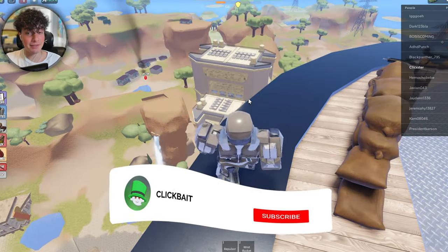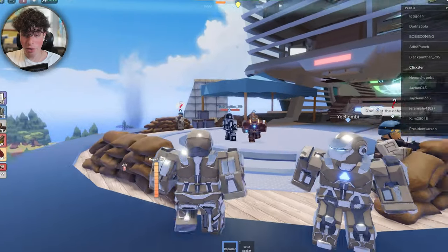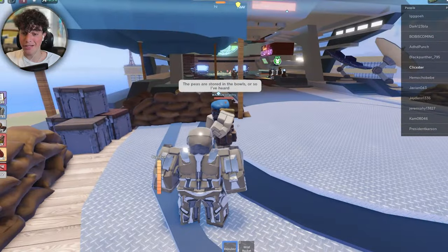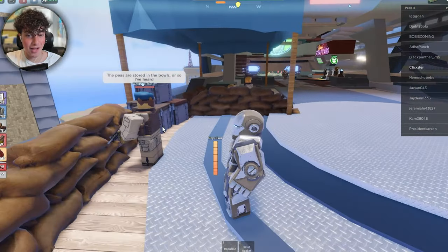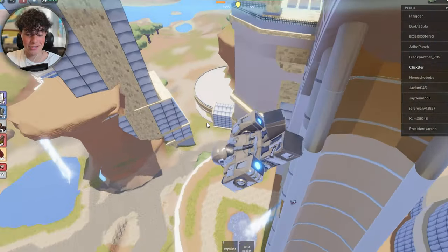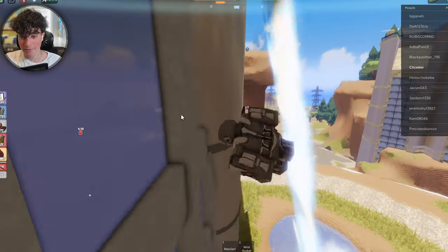Going back to the repulsor — if you hold it down it does a much bigger blast, which is really interesting. These guys even know when you're around; there are AIs in this game, which is so cool. It really is one of the most advanced games I've seen. There's even a little Iron Man NPC chilling over here.